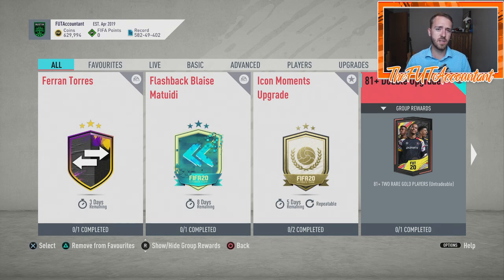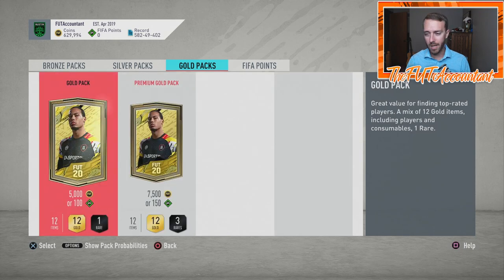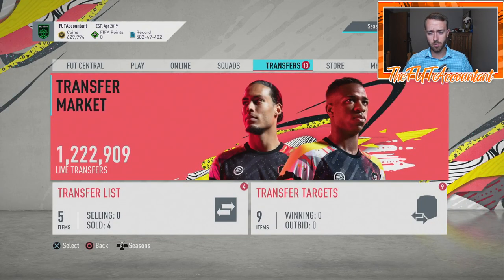Yes, some of those prices are very high right now because of the lack of supply - there are no promo packs and not a lot of tradable packs from SBCs. But people are still willing to pay even with that lack of supply. People are buying 83s for 11,000-13,000 coins. That's crazy, but it tells us that people will go to whatever lengths needed to complete an SBC.